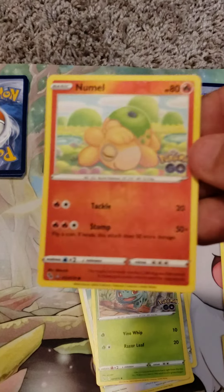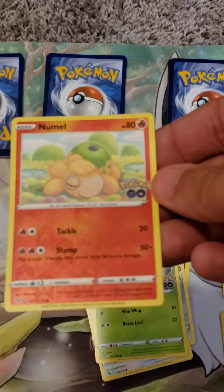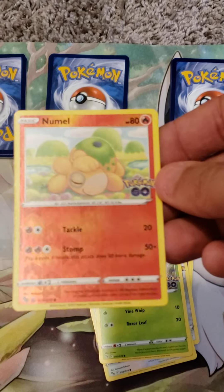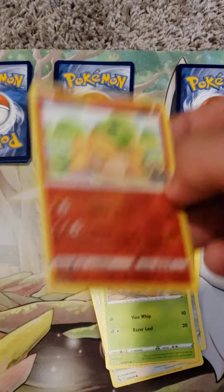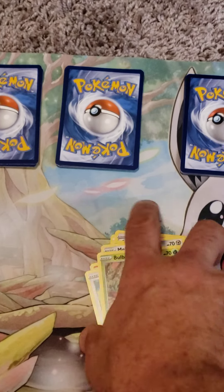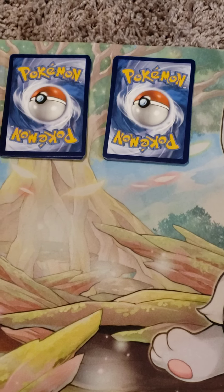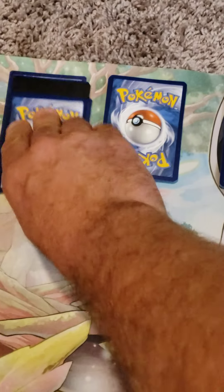And I got a shiny foil fire camel — nice! Alright, here we go. I'll put everything else with the shinies on top.